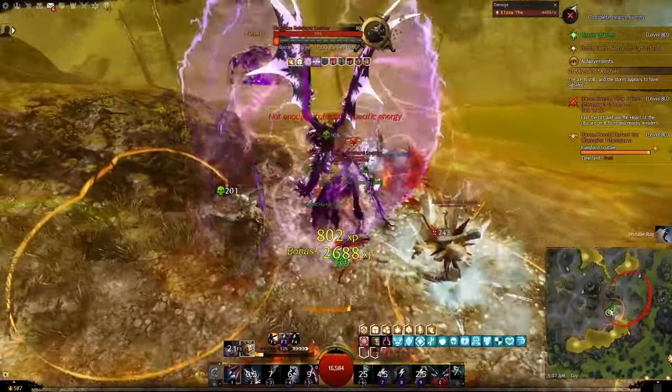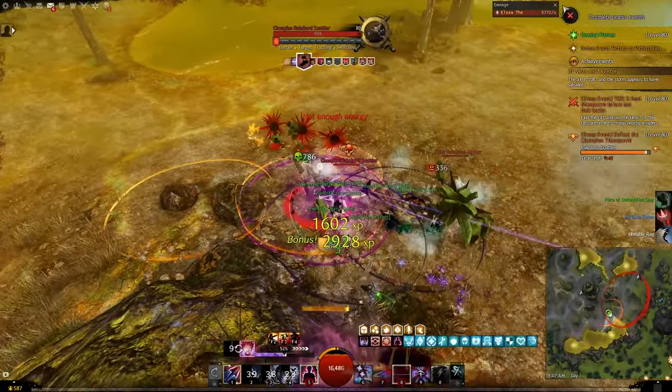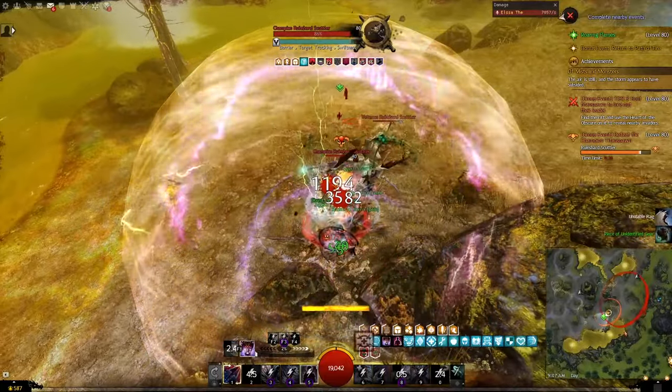If you find yourself low on energy, swap to the Demon legend and use the Elite skill on passive, which will apply a lot of Torment when you use your other skills, and then switch back to Renegade anytime it is ready and just keep repeating over and over.